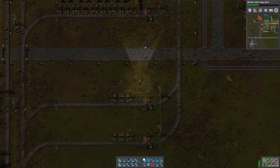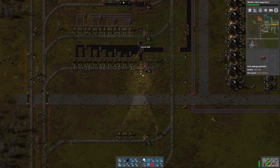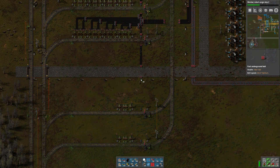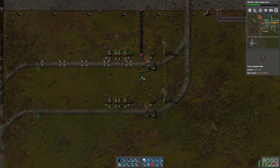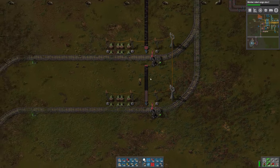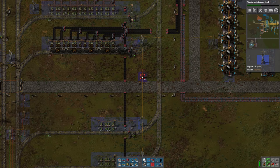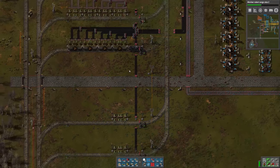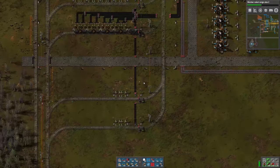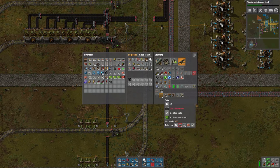We need to bring our fuel down here, so let's go ahead and bring that down and end it there. We'll need another power pole to get power brought all the way down here. Speaking of power, looks like we're still doing well. We should put some gates here to prevent us from killing ourselves.